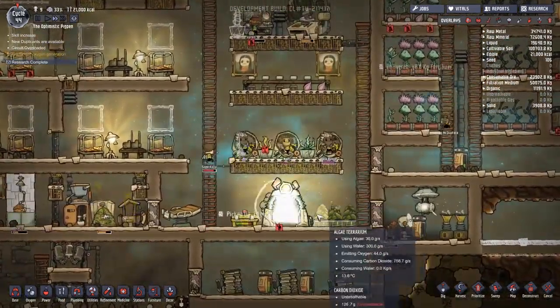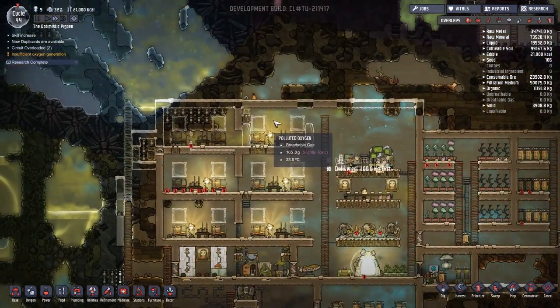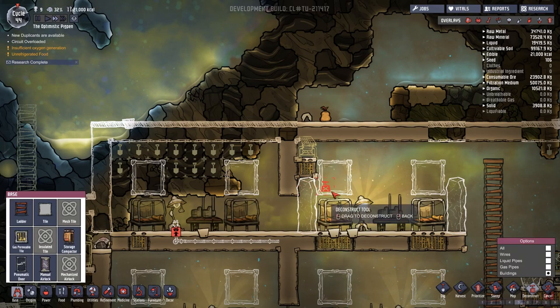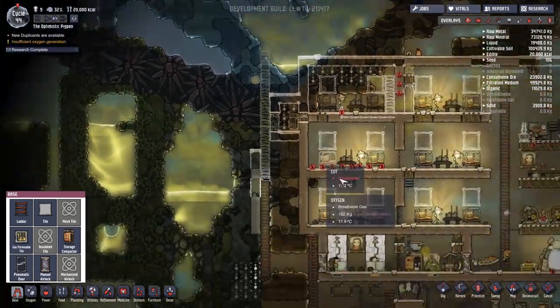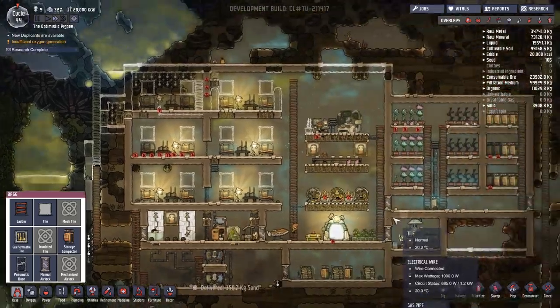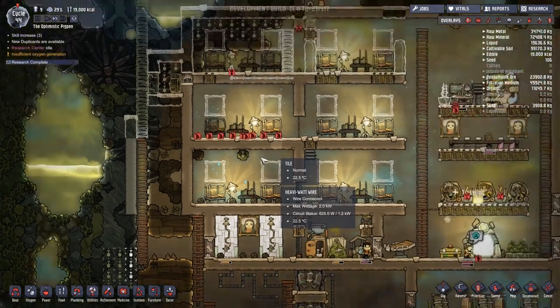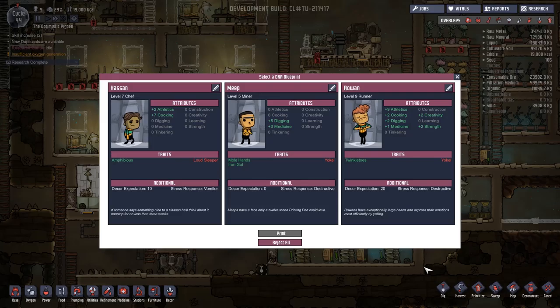Until combustion gets fully researched, making the coal generator work is going to be our next priority. Without your terrariums atmospheric pressure is too low - thankfully we are on the cusp of dealing with that. There's more polluted oxygen up here with one deodorizer unreachable. We're going to cancel all of that, destroy it, put some ladders up so these things can be reached. I think I'm going to bring you back once some things have been sorted out.